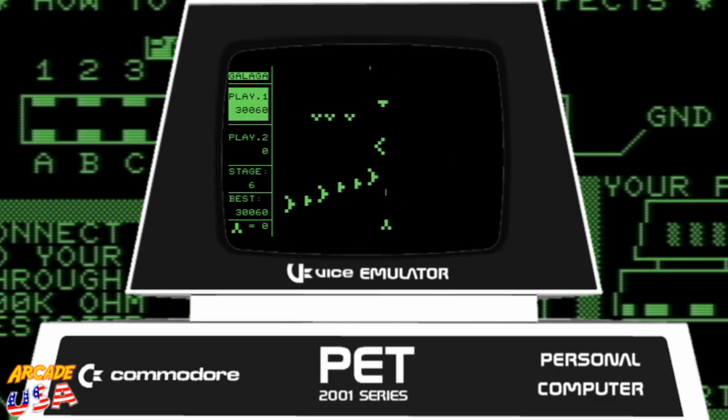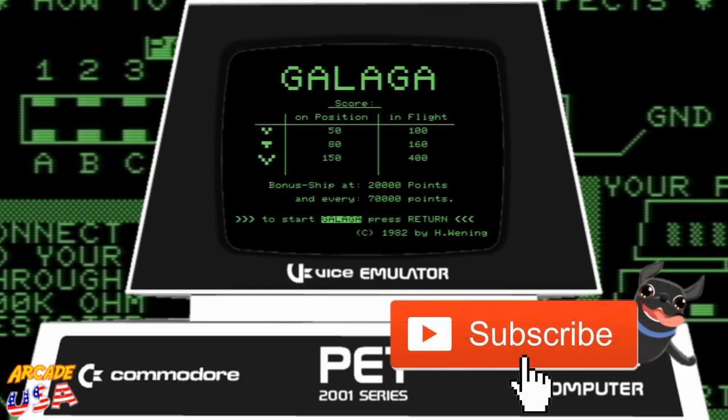Come on, get to 30,000 points at least. I got you — 30,540 points, that's pretty awesome. Anyway, there's Galaga on an actual PET emulator. Pretty awesome. Thanks for watching!